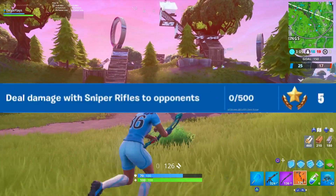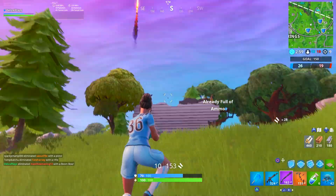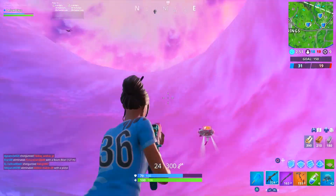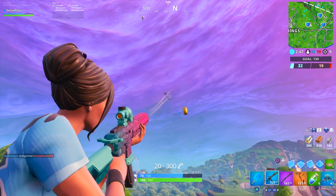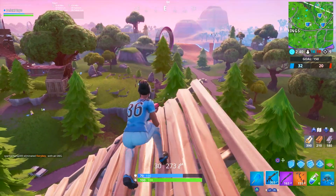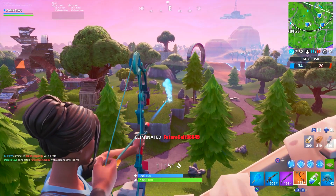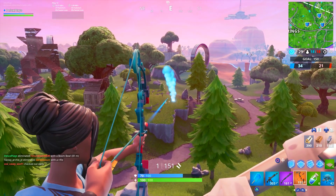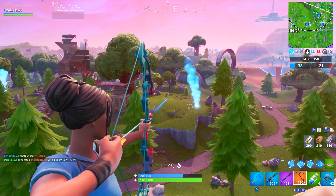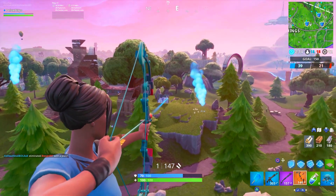Our first Challenge this week is Deal Damage with Sniper Rifles to Opponents, and in order to fully complete this Challenge, you will need to do a total of 500 damage. This Challenge does not have to be completed in just one match — it can span as many days or even weeks as you might need to rack up that total damage count. I'm definitely not the best with a Sniper Rifle here in Fortnite, but since they are such powerful weapons, even in the case of the Semi-Auto, you don't really have to get as many shots on target since that damage count will go up pretty quickly if you are hitting your shots. The easiest way to complete this Challenge is to jump into Team Rumble, find yourself a Sniper, and just play aggressively. Since you can just respawn, you'll have a lot of opportunities to take out opponents with a Sniper, and that 500 total damage really shouldn't be too tough to get, even if you do have potato aim.